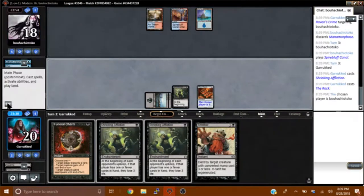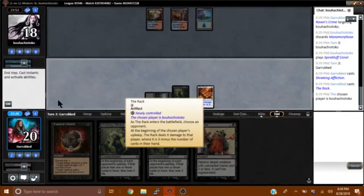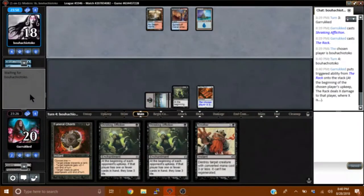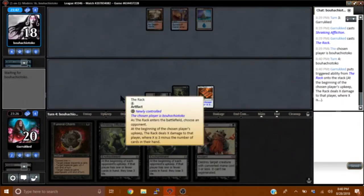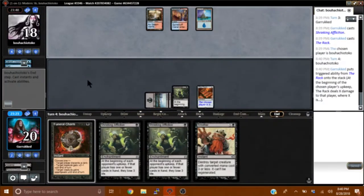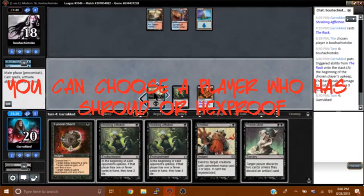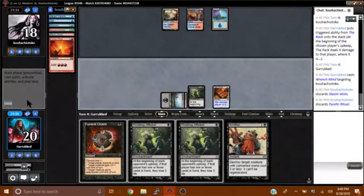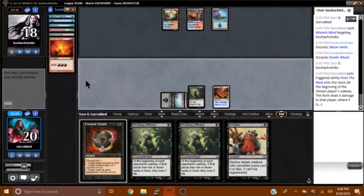I wouldn't have minded drawing a land instead of another copy of the Rack. It doesn't even make me choose — I guess that's my only opponent. I wonder, is that target? I feel like it gets around Ley Line. They're just going to try and draw cards. I feel like this gets countered, but I think it's fine. Oh wow, it didn't get countered — that is exciting. This is going to be pretty brutal for them, I think.